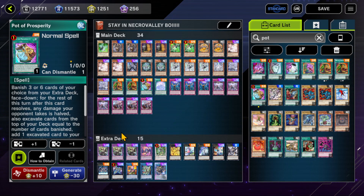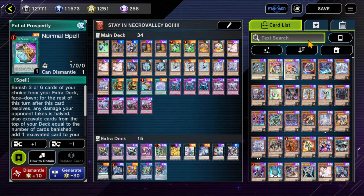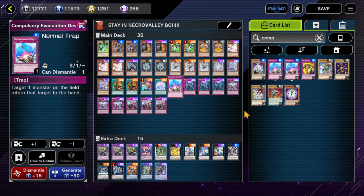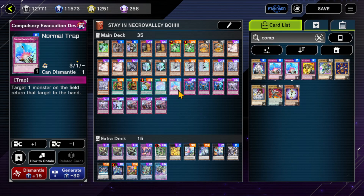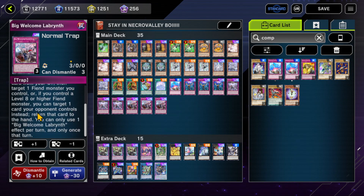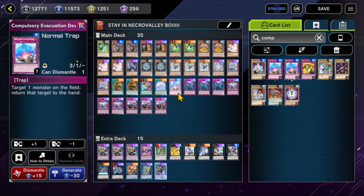Now let's talk about Compulse. I run one — I used to run three before Big Welcome and Lady. Big Welcome can bounce a card to your hand as well, so it does a lot of the same niche that Compulse does. If you have a Level 8 or higher Fiend, you can bounce any card. So you definitely don't need three; you could still run two. I just recently went down to one — it's still a great card.